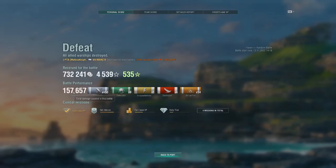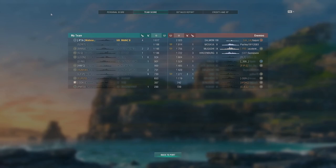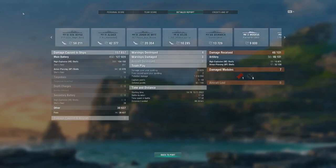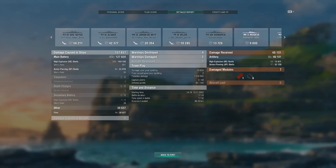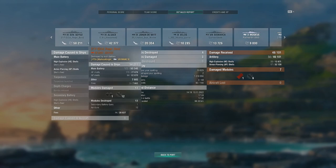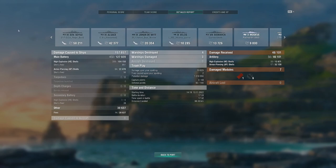We ended up doing 157,000 damage, 450 shell hits, nine defended, four kills, 14 fires, and nine resets. We got 1.6k base XP as bottom tier in a tier 10 match — still a pretty decent result for a tier 8 ship in a tier 10 game. Damage breakdown: 58k to the Soyuz, 42k to the Alsace, 20k to the Johan, 10k to the Velos. Our damage output was almost all HE, plus 22k AP damage to the broadside Soyuz — pretty good for a light cruiser. The AP is quite strong on broadside targets.